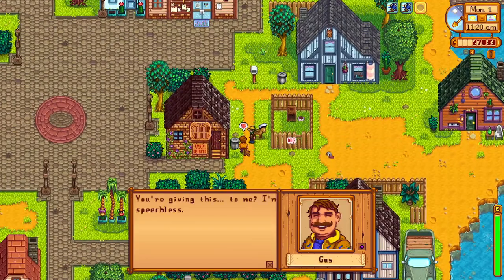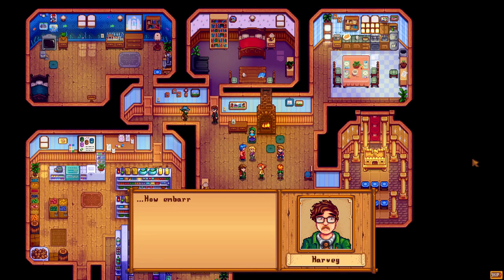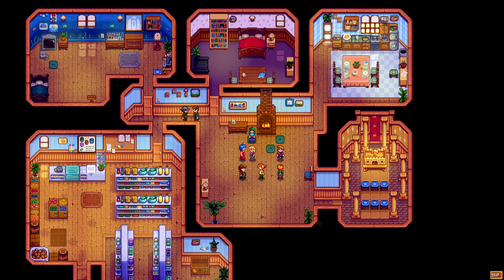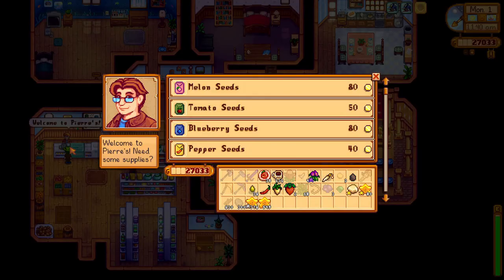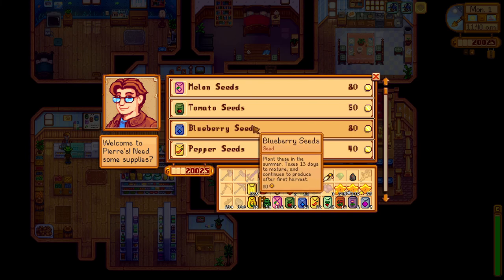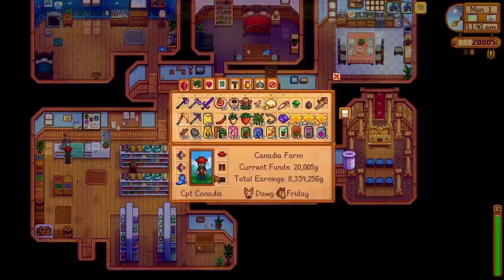Next, we give gifts to Gus and Harvey, then enter Pierre's store, where we get yet another cutscene — Dr. Harvey's Six Heart event, activated in the store between 11am and 3pm. Harvey is participating in some dance aerobics with the ladies and is embarrassed when he sees us. We promise not to tell anyone for 20 friendship points, although I still don't see why he's so embarrassed. Now that we're at the store, we can buy some summer seeds. The majority of what we plant will be starfruit seeds, but I'd also like to plant a bit of all the other crops, so I buy a fair amount of each.